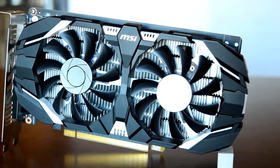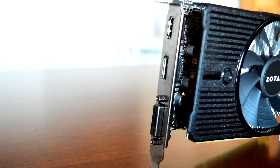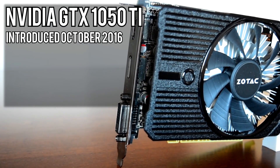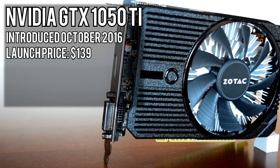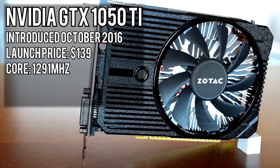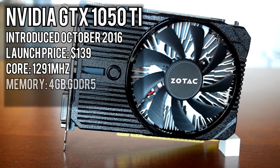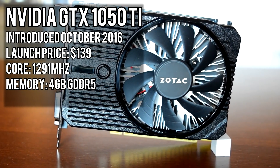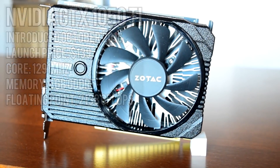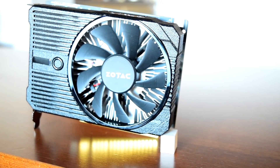The specific GTX 1050 we'll be testing here today is the MSI GTX 1050 2GT OC. Its big brother is the GTX 1050 Ti, also released in October of 2016. Starting at a launch price of $139 USD, the 1050 Ti runs at a slightly lower frequency of 1291MHz but comes with 768 shaders, 4GB of memory, and a higher floating point performance rating of 2,138 gigaflops. The 1050 Ti we're testing here comes from Zotac, their GTX 1050 Ti Mini.